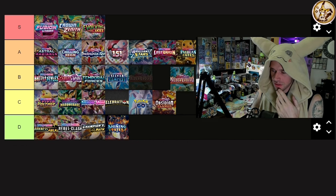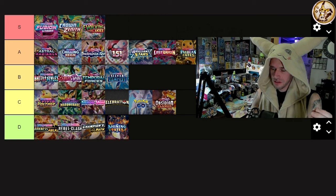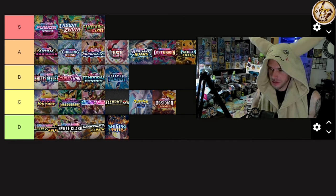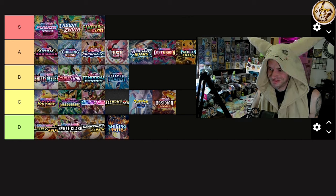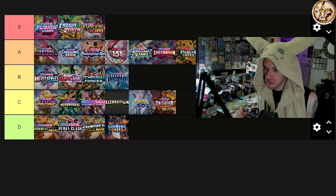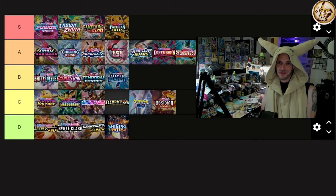Paldean Fates evolved — the Magikarp, Tyranitar, Tinkaton Excalibur — great, it's such a big beautiful set. Okay, I'm choosing something from A tier to move up to S tier. It's between Chilling Reign and Paradox Rift. The Gardevoir SR, Mew SR, that Charizard SR, that Gardevoir — they're so good. And the memories I have with Paldean Fates — I'll remember it for the rest of my life. S tier. Like, comment, subscribe, and I'll see you on the next one.